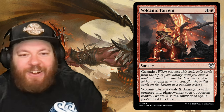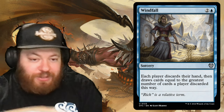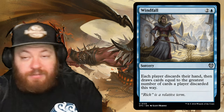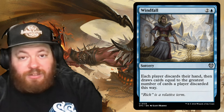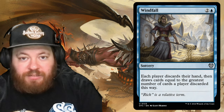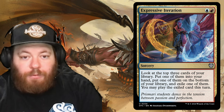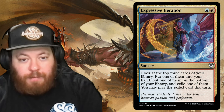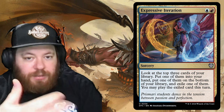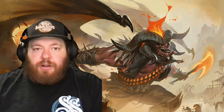Windfall is an iconic sorcery for two and a blue: each player discards their hand, then draws cards equal to the greatest number of cards any player discarded. If someone has a huge hand, everyone draws big — very popular in Commander. Expressive Iteration is blue and red: look at the top three cards of your library, put one in hand, one on the bottom, and exile one that you may play this turn. Cheap filtering with a Red-style card-draw twist.